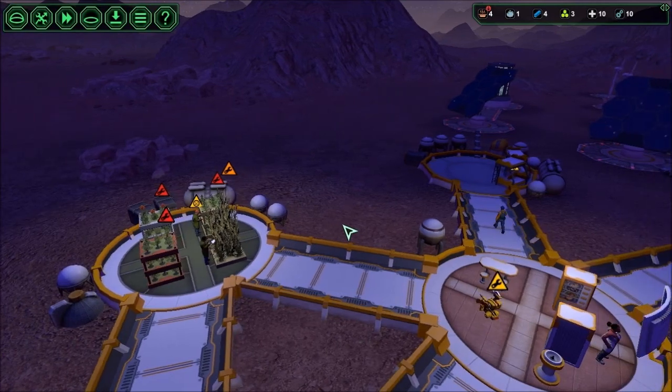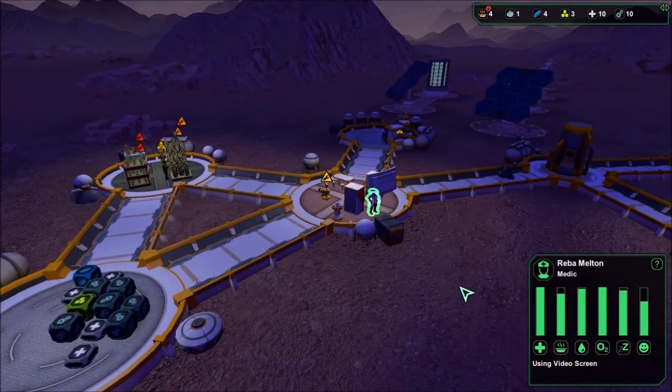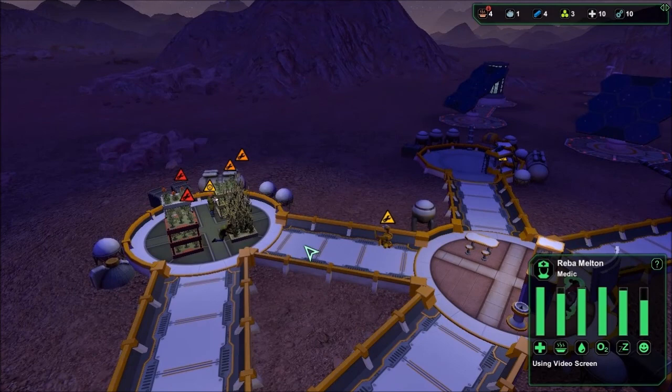It was an understandable bug — as long as it doesn't happen too much, we're not going to let it kill us. Here is our medic, Reba. Reba doesn't really have much to do. Well, that's not good. We need everybody at this outpost delta to be productive here, and that's not going to help.